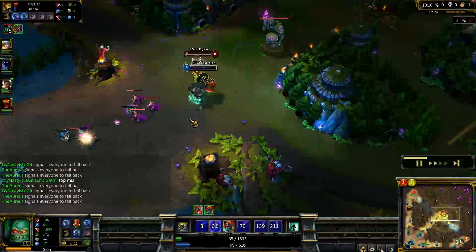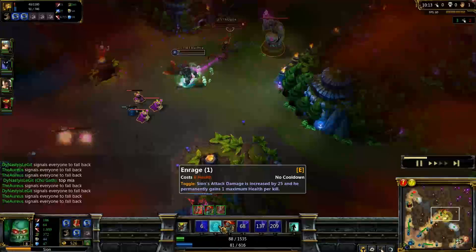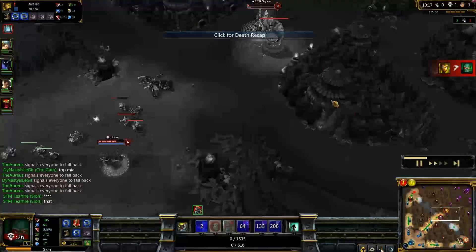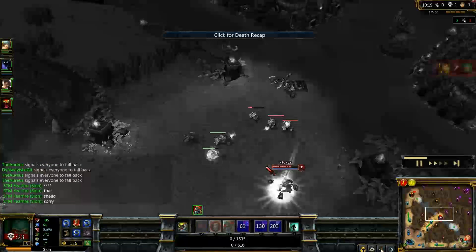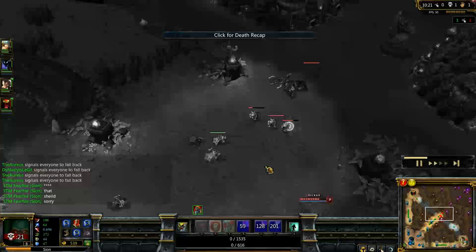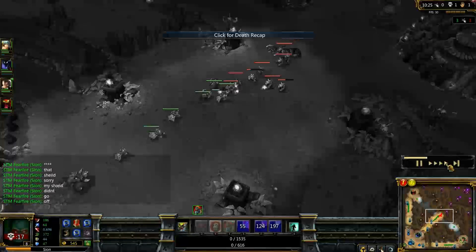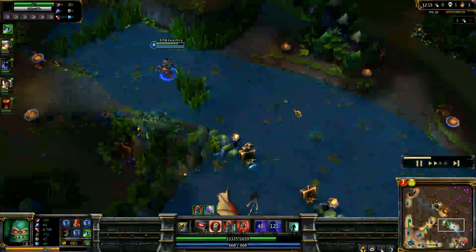She hits me again. I stun her — it doesn't quite kill her. I have my E on, and it still doesn't quite kill her, and I died at the turret because I moved too close to it. Several mistakes in a row. Don't get too aggressive as Scion because you do not have any immediate gap closers — no way to get out of a bad situation besides Flash.